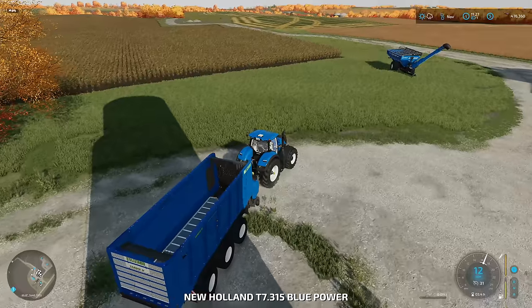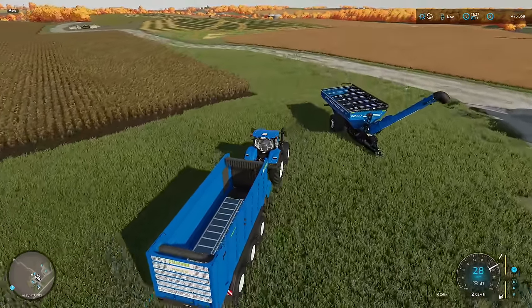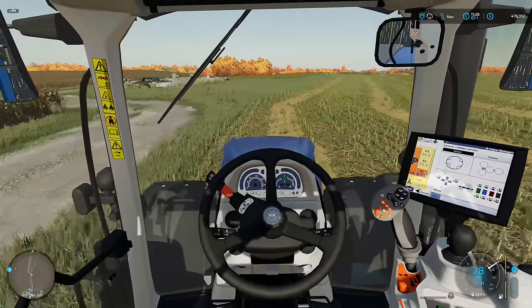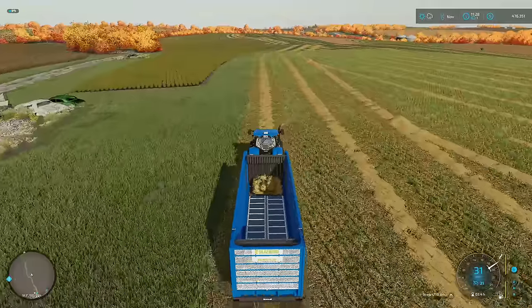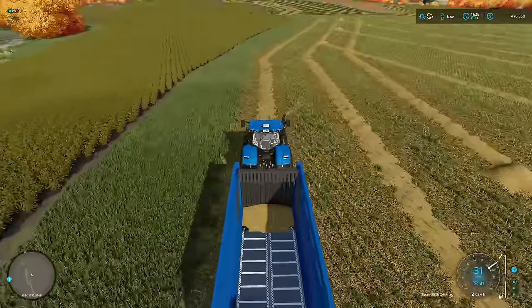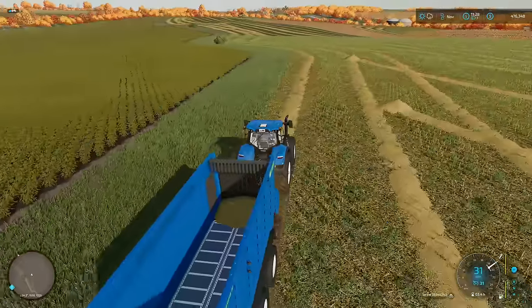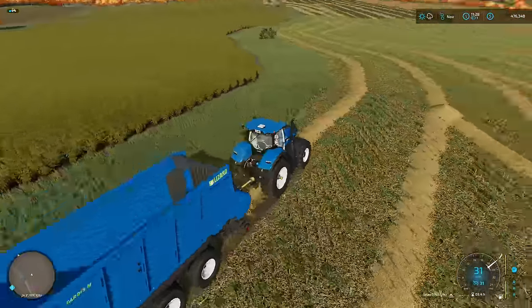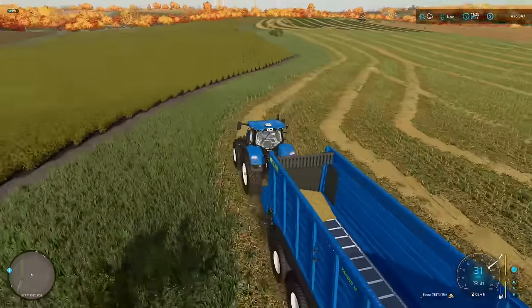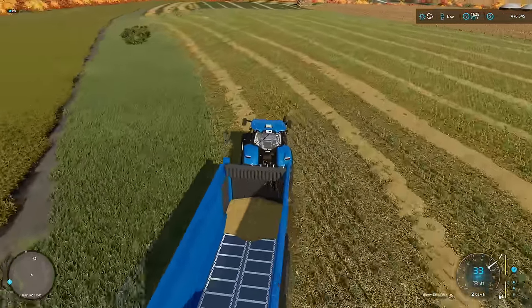Let's get this straw off the ground — I don't remember what we got the last time we did this field, but I'm sure it's going to be plenty. I think that's at least going to be it for today. In the next episode we'll find out how much straw we got, start on the second part of our harvest which will be canola, and also start harvesting all those sunflowers for our contract. Until then, we'll see you then.